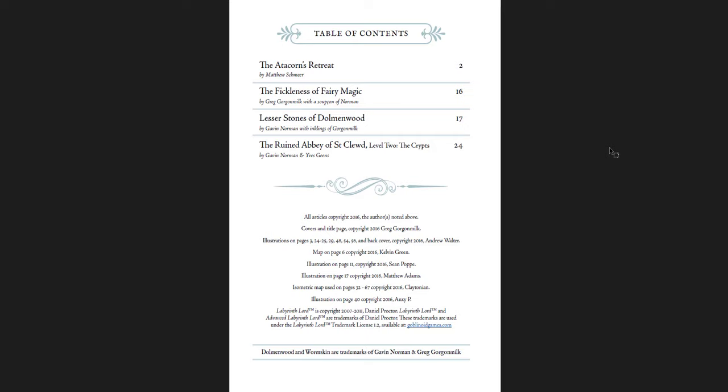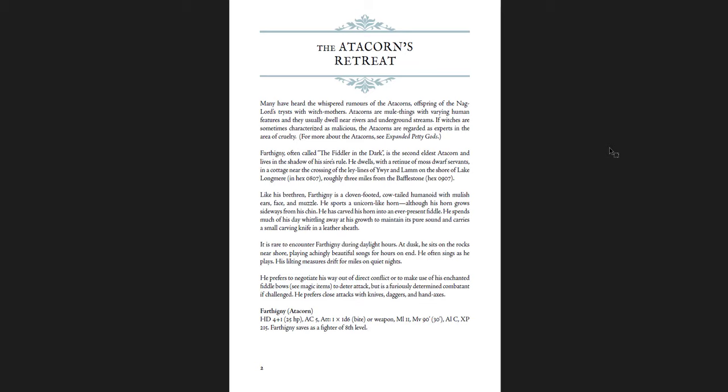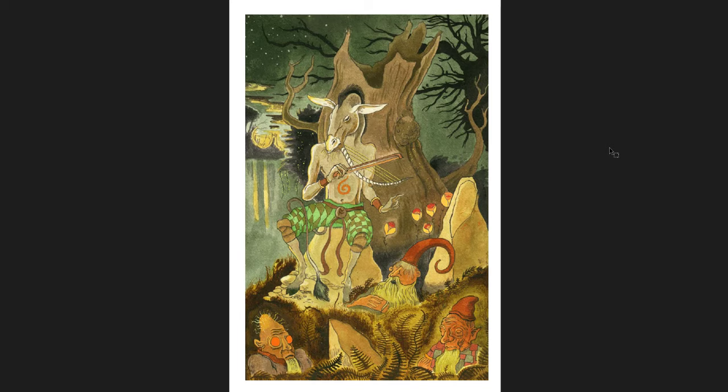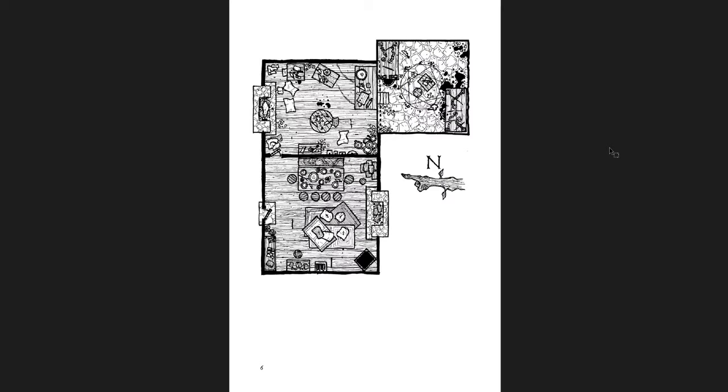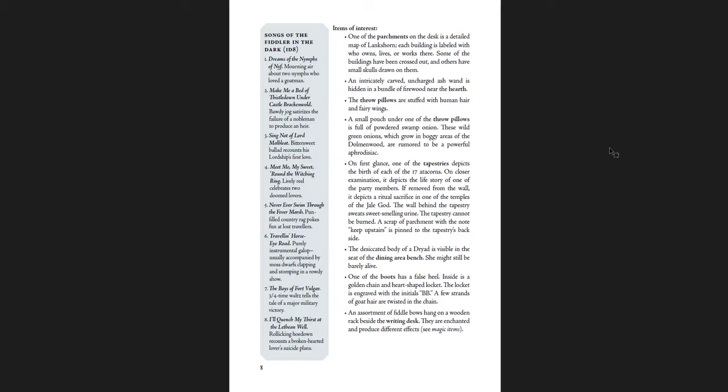This is a pretty big zine — 70 pages. The Aticorn's Retreat features Farthigmy, the Fiddler in the Dark. He is the offspring of the Nag Lord, one of the really terrifying fey creatures here. He has a cottage with torture rooms and experiment rooms — pretty awful. Songs that he sings, and items of interest in his den. So yeah, pretty gruesome, pretty grotesque. They'll probably have something like that in the actual setting, but it's pretty creepy as presented here.